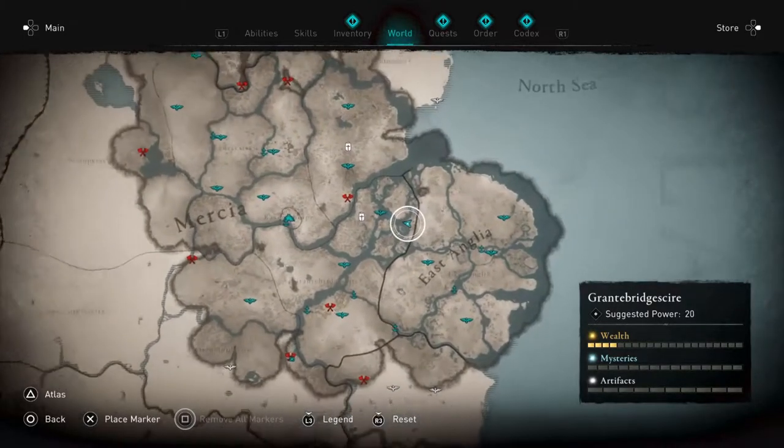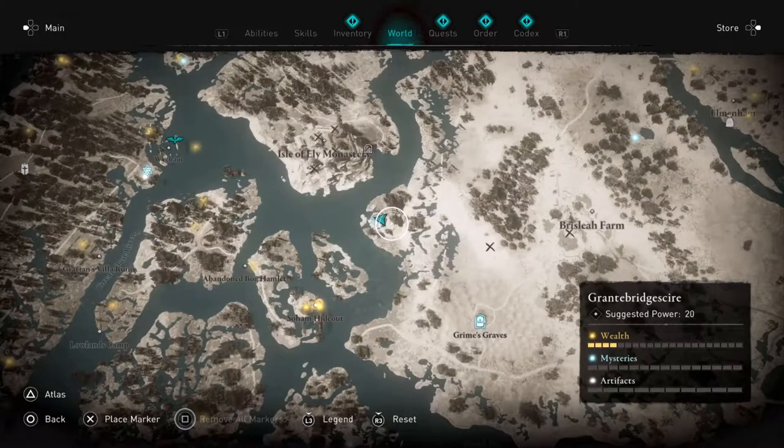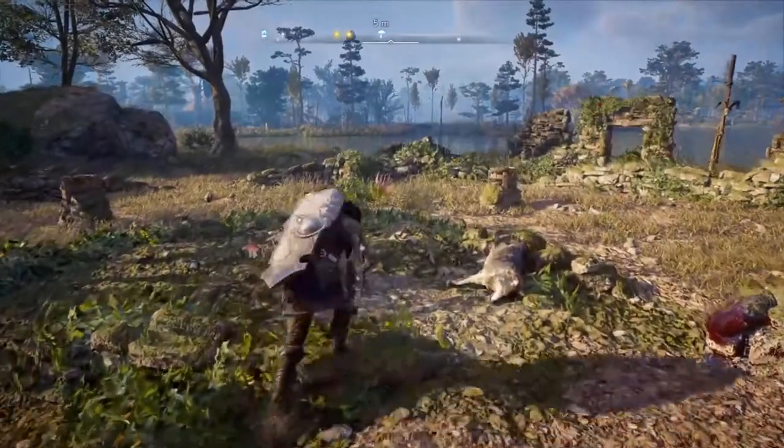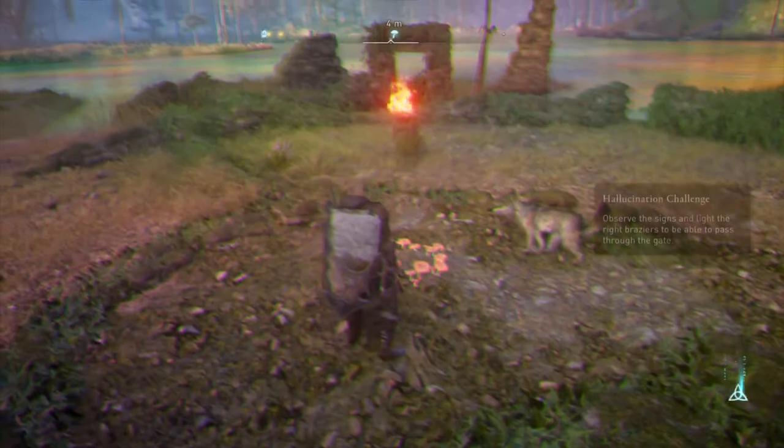What's up guys, welcome to my quick walkthrough on how to beat the Fly Agaric mystery mission in Grantebridge Shire with all the torches. There are these little monuments next to each torch, and what you're gonna want to do is...